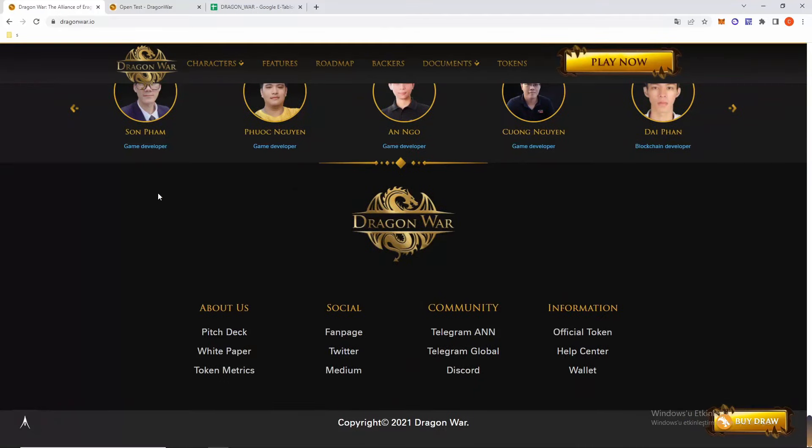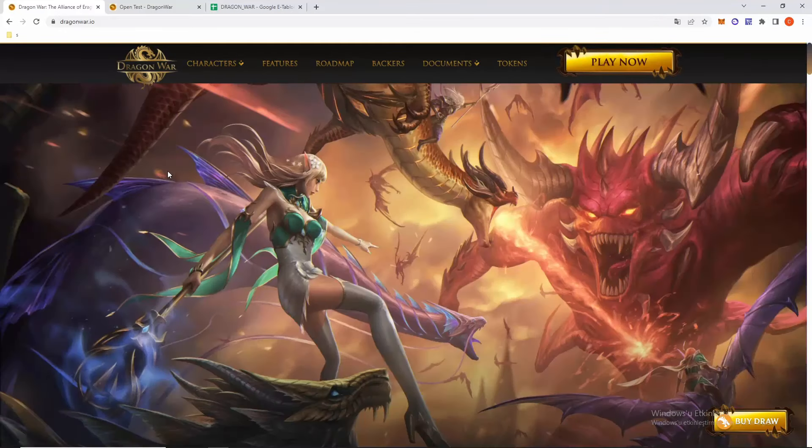Dragon Ward is a turn-based strategy war game on the Solana blockchain, where heroes command dragons to fight against evil in a modern turn-based game style. In this game you can buy heroes, form a team, and battle NPCs in PvE mode or fight against another player in PvP mode.